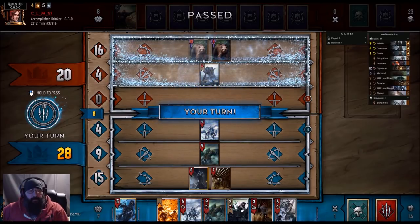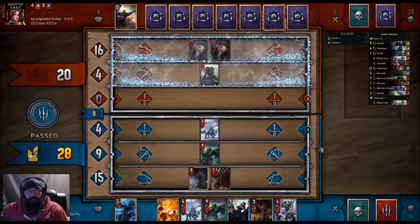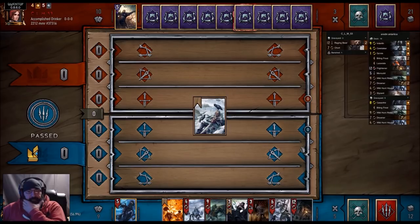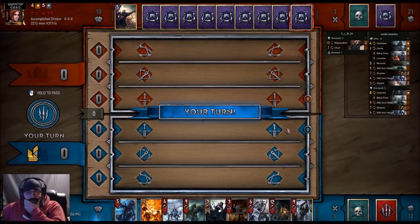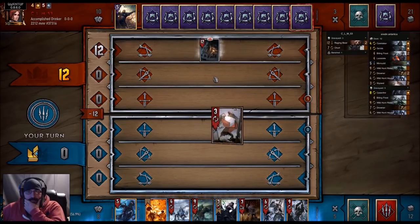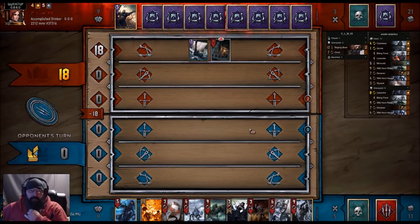We go a card down but we got the spy — hopefully we'll draw the spy. Gels would be good. Spy's great, Frost not so much — so we pitch that. And Mirth, not too bad. So we play Frightener. Slyzard — we can pull another Drowner, which is good. I think we pass.